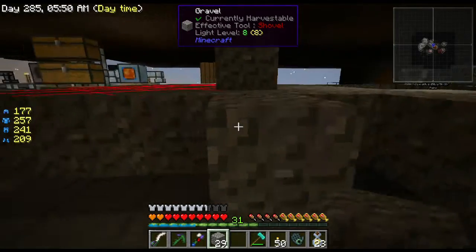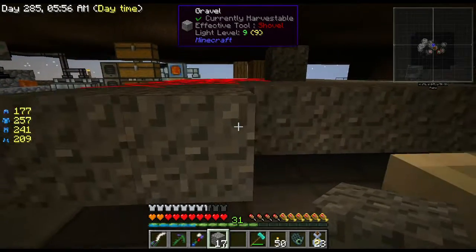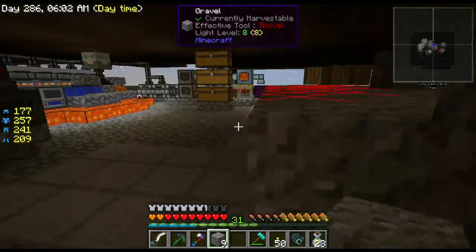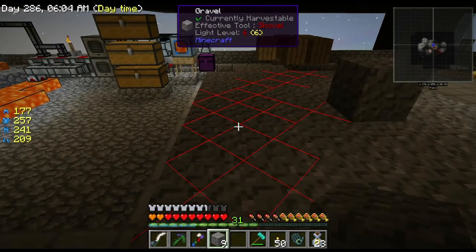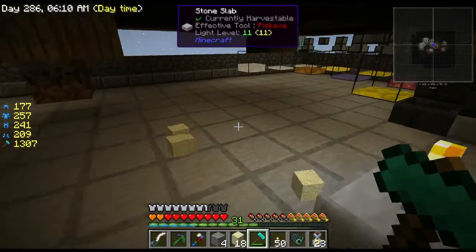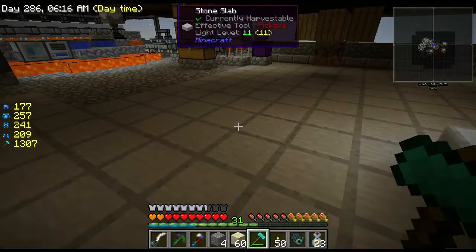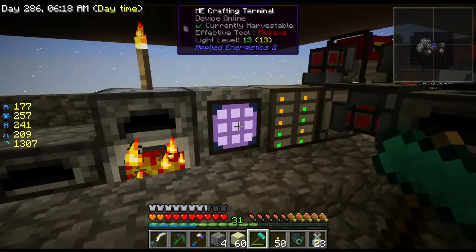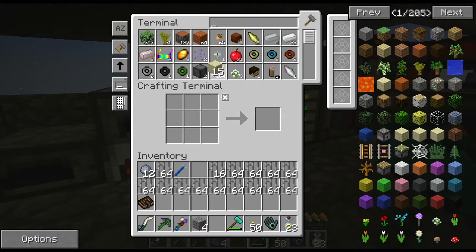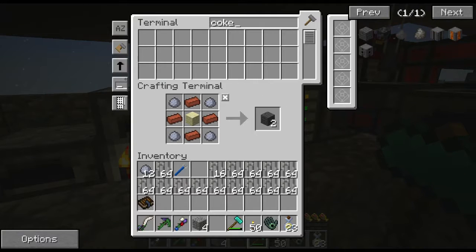I'm gonna need 14 sandstone, which means I'm going to need 52 sand — sounds about right. That's gonna be enough. Take the sand, make it — 15 sandstone, hey look at that! Coke oven, like so.